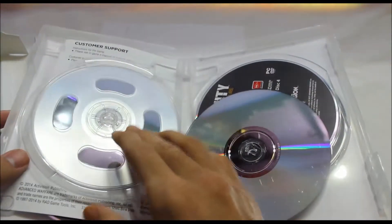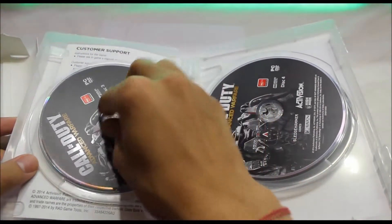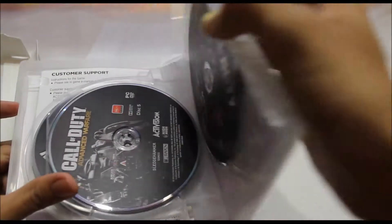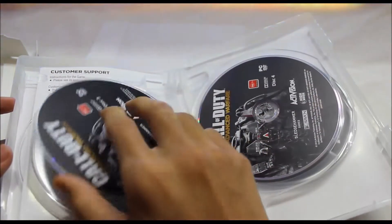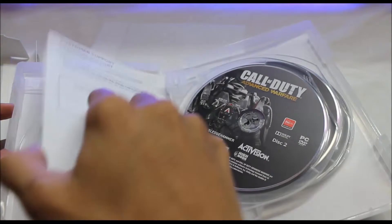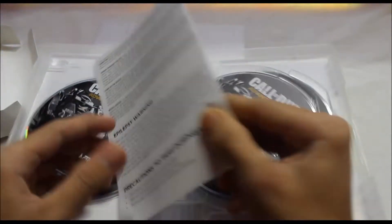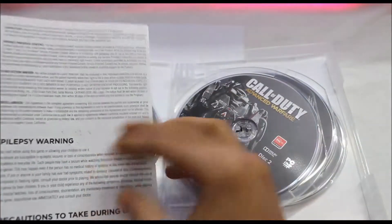We've got one CD over here, this is the second one, the third one, fourth one, and fifth one — so we got five CDs total. The game is probably very big, as we can see from the number of discs. This first CD over here has a code which will be the product key — I won't be showing you that. Let's see the other stuff.